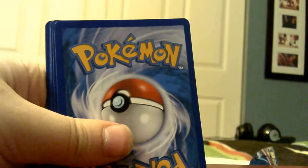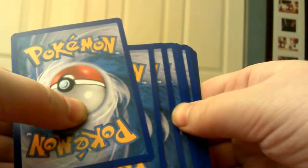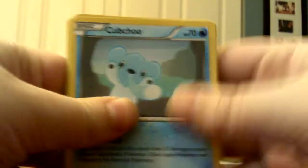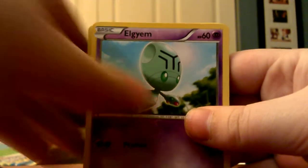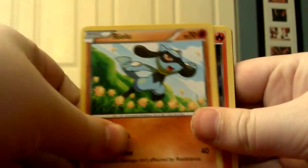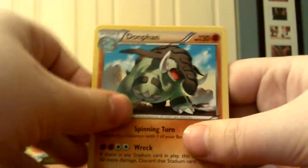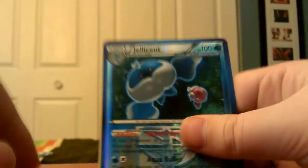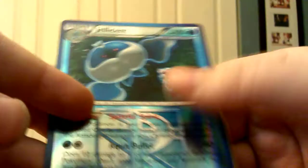Another code card. Hopefully I did that right. We got: Cubchoo, Elgyem, Frillish, a Team Plasma reverse, Riolu, Plasma Energy, Dawnfan, Basculin, and then Jellicent — Team Plasma — and that's the rare. Nice. And a Vespiquen, which is pretty suckish. Not really anything good out of those packs.